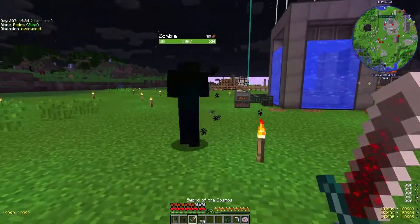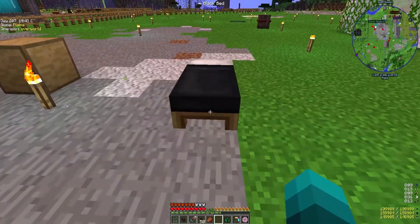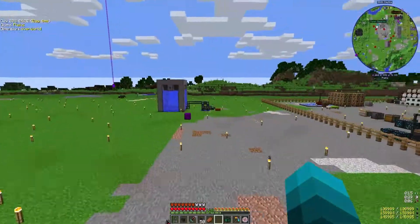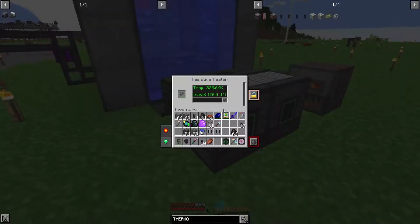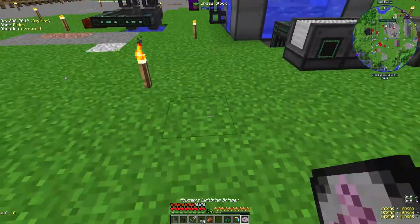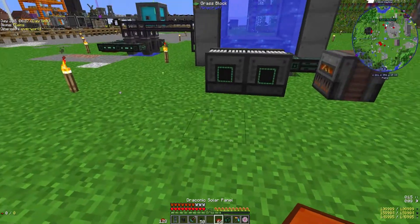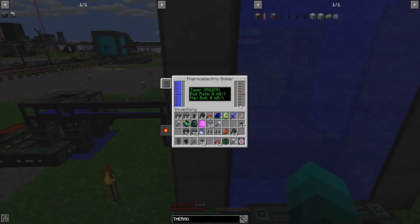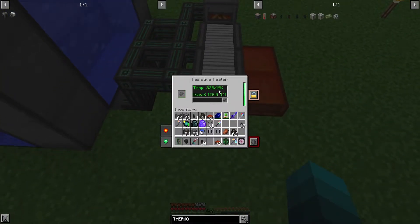Those cursed guys are the worst — slight heart attack. Temperature is increasing, so now we want to get the resistive heaters going. These take EMC, so I just need to do what I did over there — get a solar panel. Turns out you can just sit it next to it, no extra cables needed. The resistive heater is doing its thing.